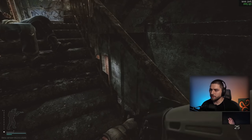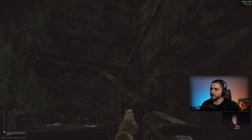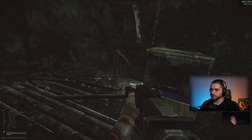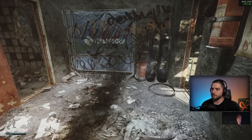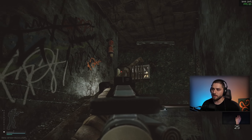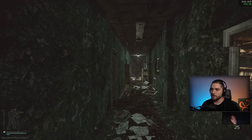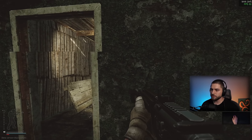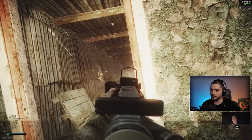Make sure you always pre-aim the angles where you can expect players. Keep your crosshair at head level at all times. For example, when I play this angle I always expect somebody waiting right here because it's a very common spot. Whenever I'm running up the staircase you'll notice I always pre-ADS on this exact point every single time. Keep your crosshair — even without a visible crosshair, imagine where it is — at head level.